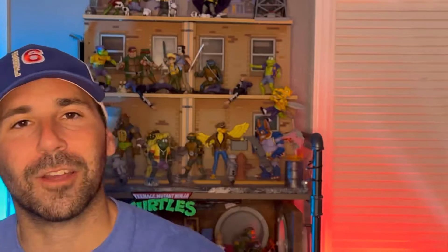Welcome back to Thomas Goes Nostalgic. We're continuing our Channel 6 News diorama. If you haven't caught the last two episodes, go back and watch those. On the first episode we constructed the whole Channel 6 news building, and on the second episode we started the ground floor lobby. Now we're moving to the second floor. I'm going to split the diorama in half — one side will be a reception area for Irma, and the dividing wall will separate Burns' office on the other side.